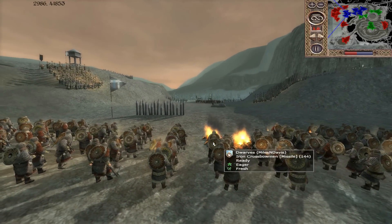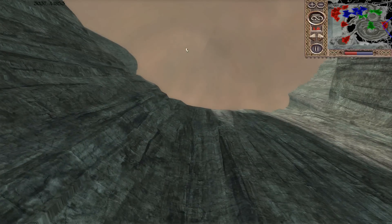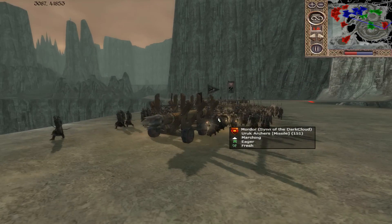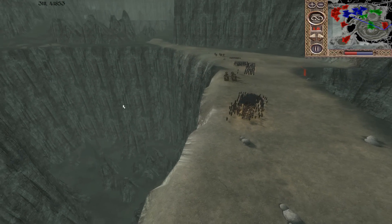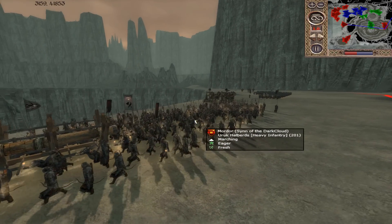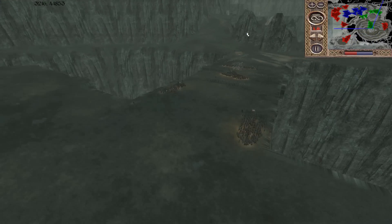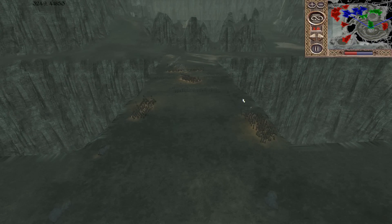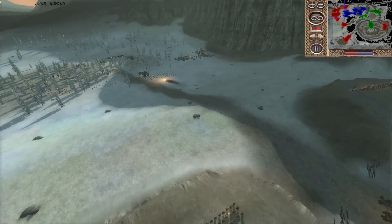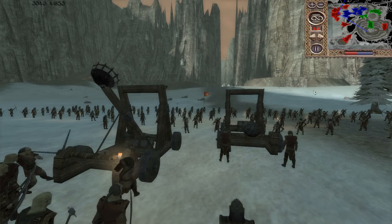A good hit there on the dwarves and a great bombardment has begun. Mordor is marching over this way — I think they're going to easily take this. The dwarves seem to be giving up on this position. You can't defend everything, because if you defend everything, you defend nothing. That's today's philosophy.